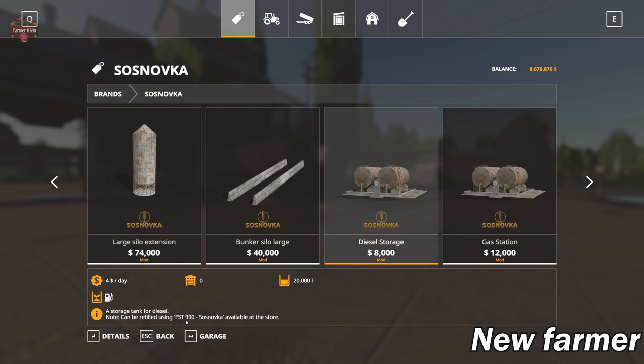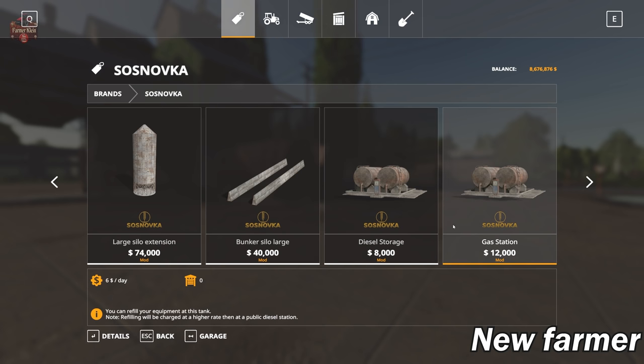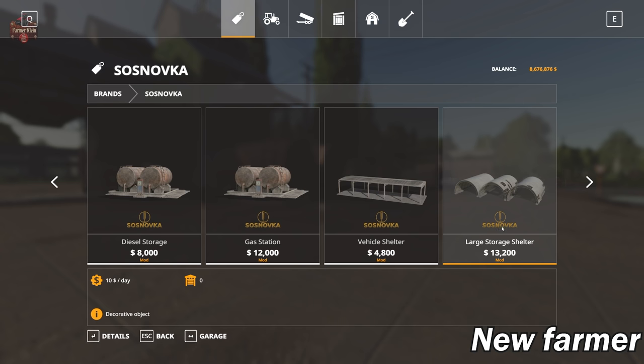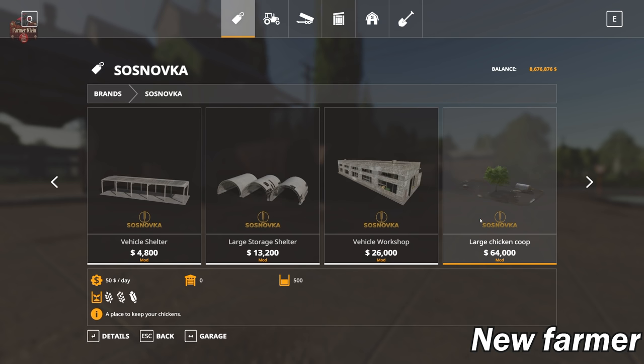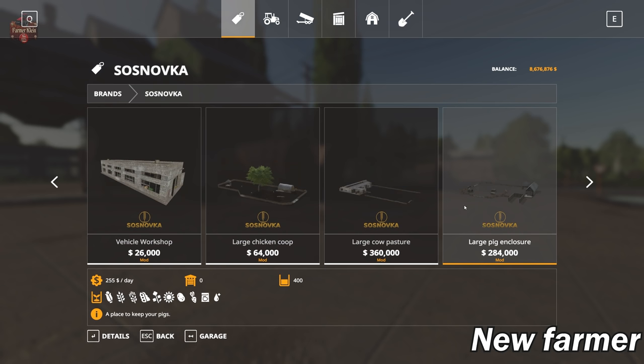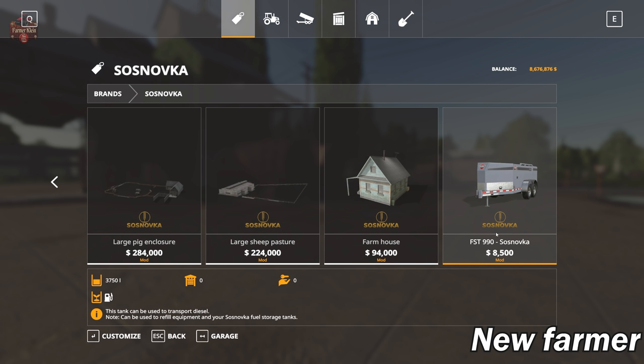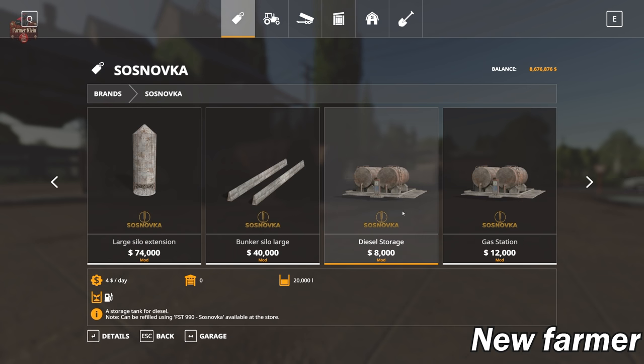You can also buy diesel fuel here — refilling is charged at a higher rate than the public diesel station, as a convenience fee. There's also a vehicle shelter, large storage shelter, vehicle workshop, chicken coop, cow pasture, big enclosure, deep pasture, and a farmhouse with the sleep trigger. The custom fuel trailer, unlike the in-game fuel bowser, can refuel vehicles and be used to store and transport fuel to placeable fuel storage.